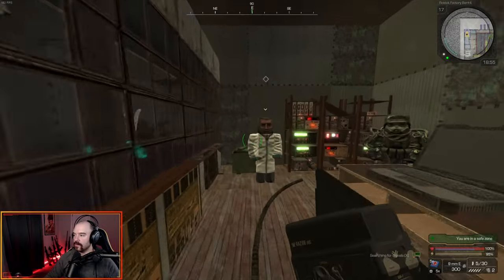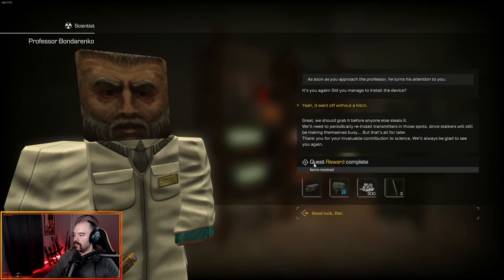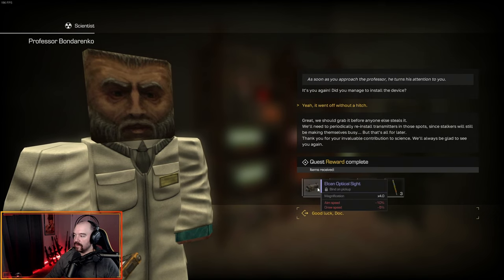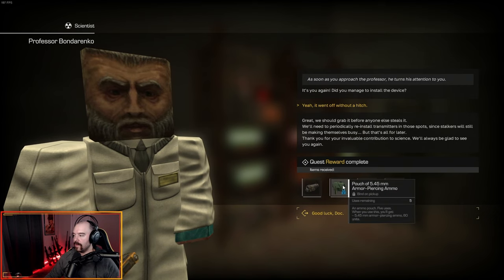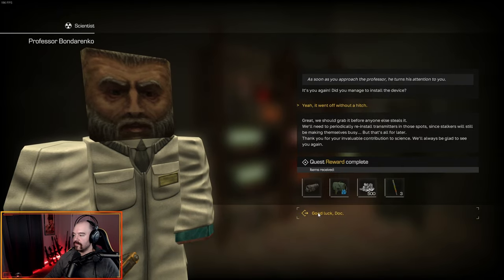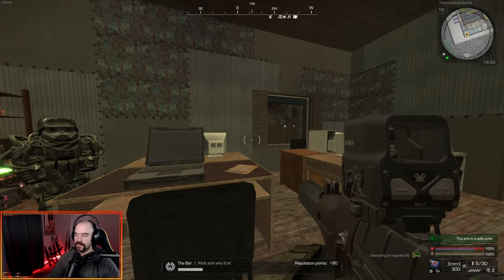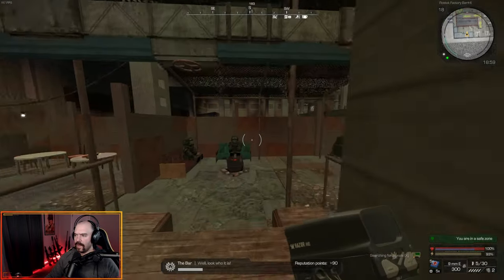We are back to the bar, going to talk to Bondarenko again. Went off without a hitch and quest reward is complete. We get the 4x Elcan, a pouch of 5.45 armor-piercing ammo — 500 units — and 3 epinephrine. And you can do it again — you can keep going and placing the transmitters; I think it's a daily. I'm not going to do it again.